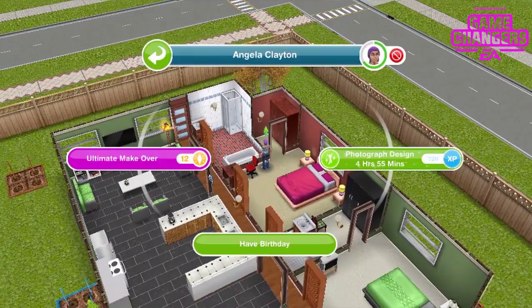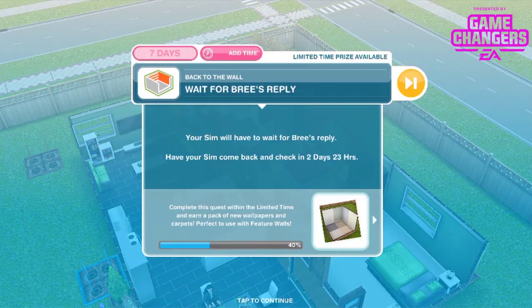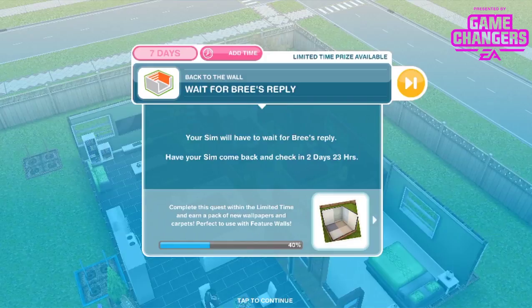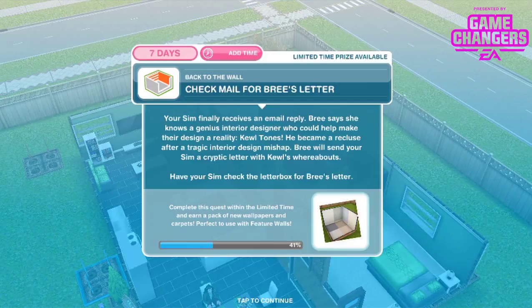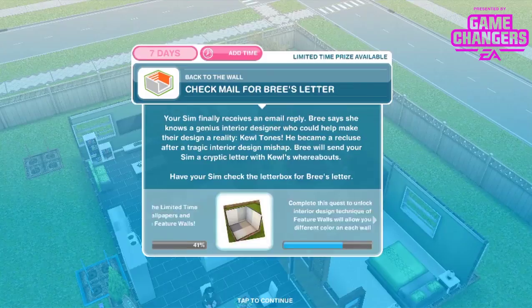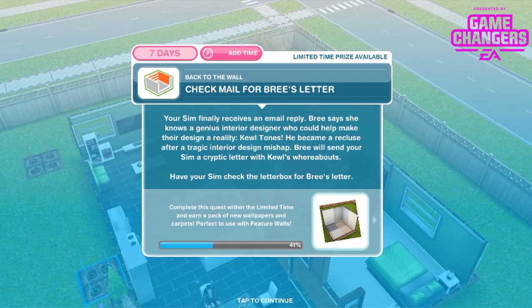Have your sim use a computer to email Brie the feature room designs — 5 hours 30 minutes. Your sim will have to wait for Brie's reply — come back in 2 days and 23 hours, basically 3 days. So you need to start this quest as soon as it's released. Your sim finally receives a reply: Brie knows a genius interior designer who can make their designs a reality — Cool Tones. Have your sim check the letterbox for Brie's letter — 1 hour 35 minutes.